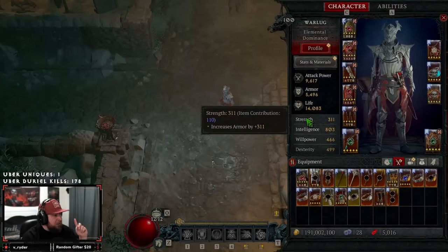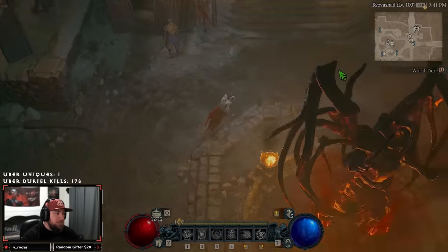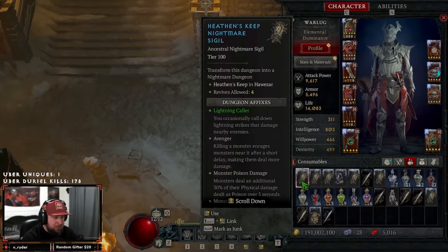Now that your character is level 100, seasonal journey is done, gear is maxed, and glyphs are leveled up — we still have time until the event, so let's practice. Go in and complete nightmare dungeon level 100s to really test your character. My rule of thumb: if you can do a nightmare dungeon 100 in under five minutes solo — or under seven minutes depending on your build — your character is in a very good spot.